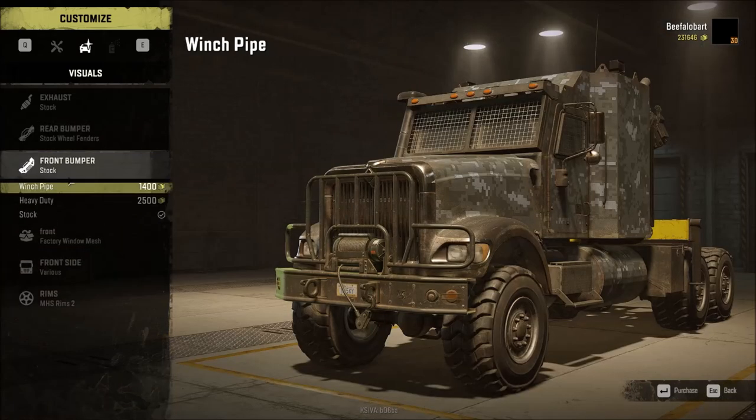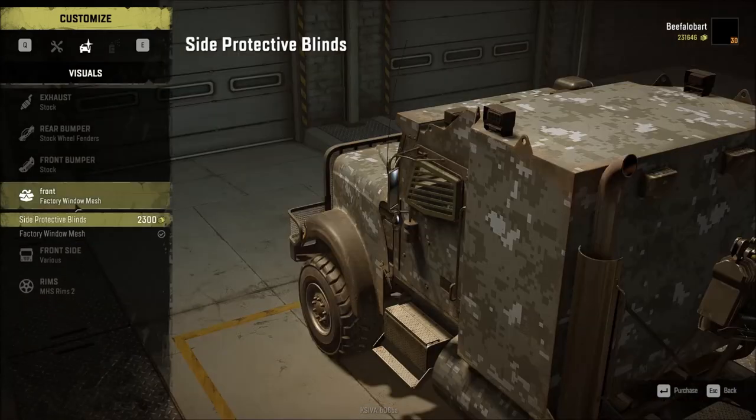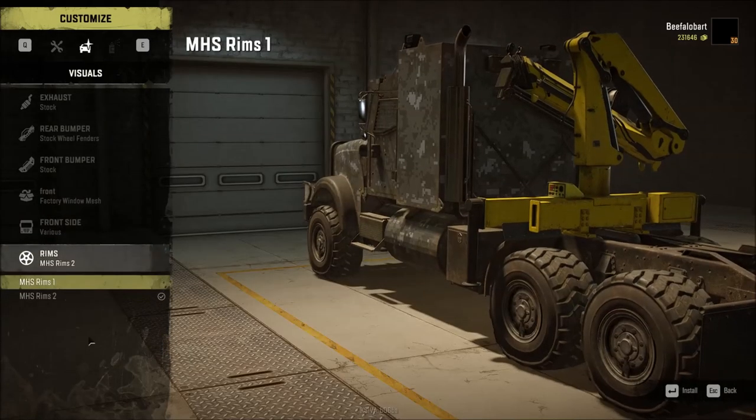Rear bumper. Front bumper — you have three options: stock, winch, and heavy-duty. You've got a couple of options here for the window blinds. And up front, you have different visors and LED lights here. And two choices on rims.